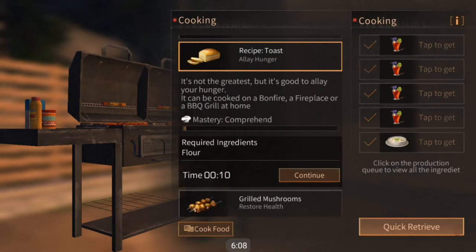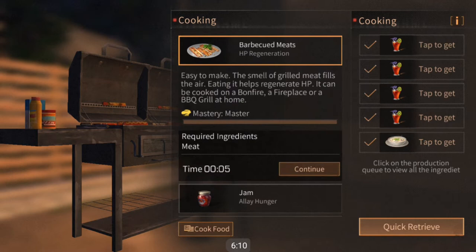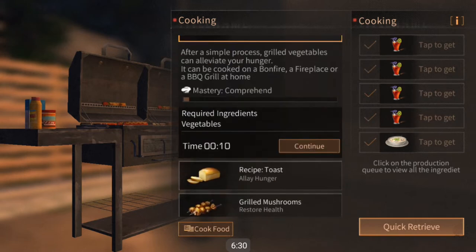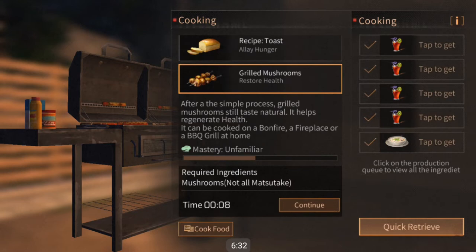Moving on to simple dishes — simple dishes are a type of dish that you can cook from basically the very start. You can cook them outside even away from your private camp without mastering them. To start with you have your barbecued meats, your jam, your steamed vegetables, and your grilled mushrooms.